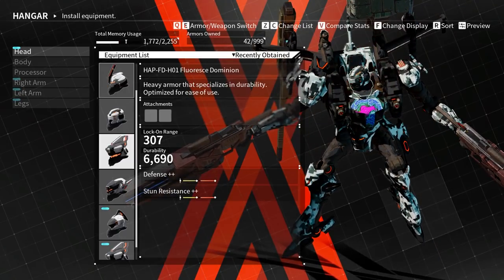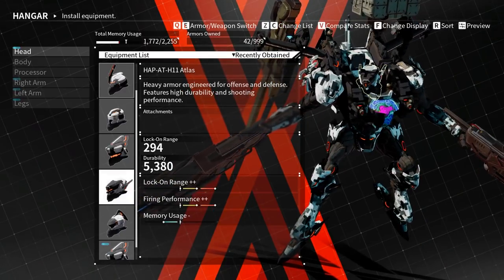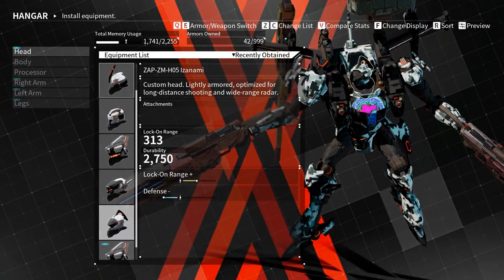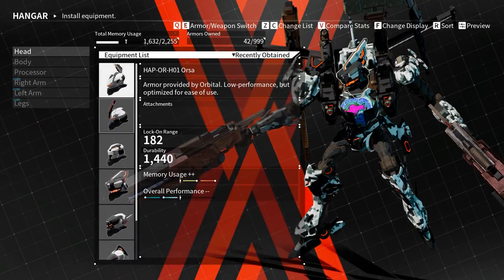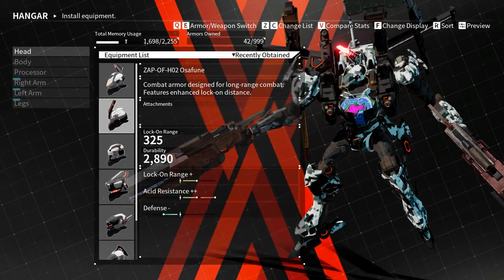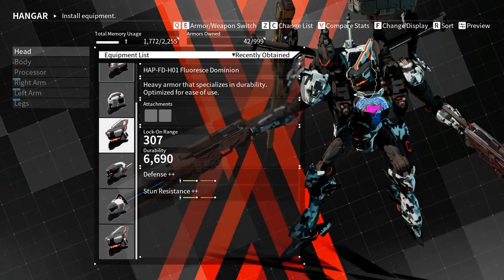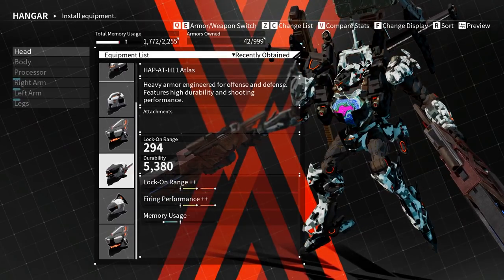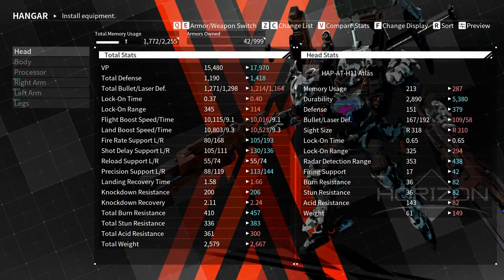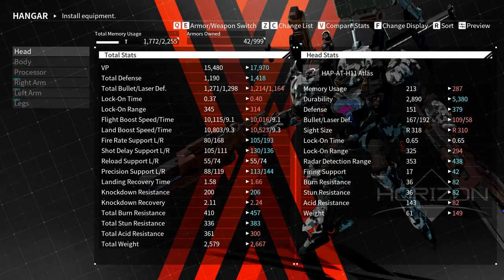Let's go back and take a look at heads. We're looking for things with higher lock-on range if possible. The Atlas head says it has lock-on range plus-plus. It's pretty cool looking. We've got Floresce Dominion — they all have about the same lock-on range. I'm liking the Dominion, if only because this one's got two slots, hella defense, and hella stun resistance. It's also just kind of big. It's a little bit more than I want to look at.